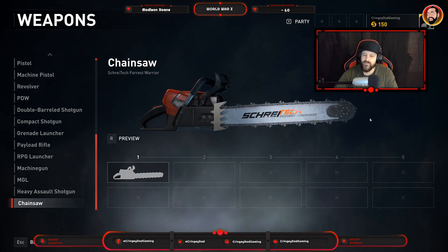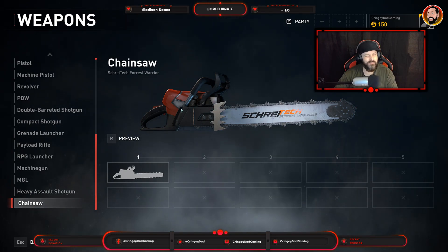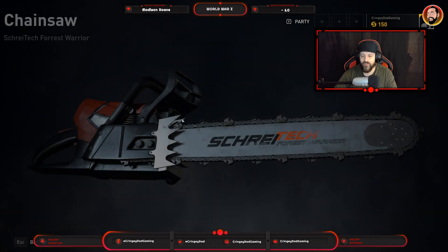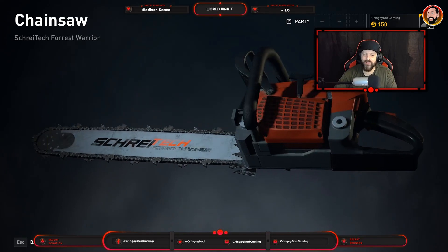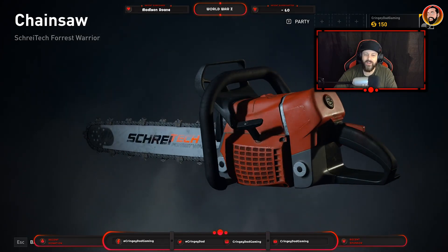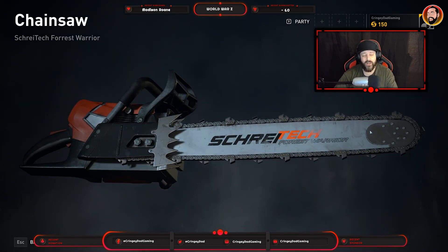The chainsaw is really good fun — it contains fuel rather than ammo and it lasts for a decent amount of time. So there you go guys, we've been able to take a look at some of the weapons within World War Z. If that's helped you get a good idea of what's on hand, don't forget to pop a like and subscribe to the channel, and watch this space for more World War Z live streaming and gameplay videos. Thanks for watching.